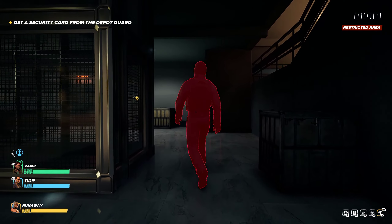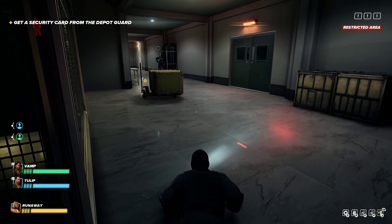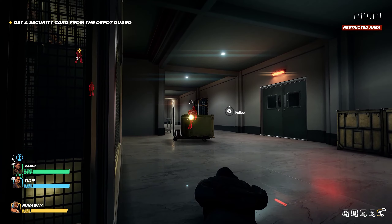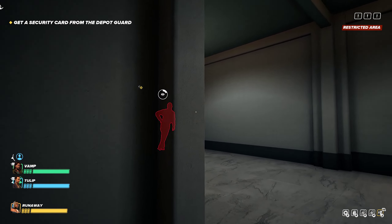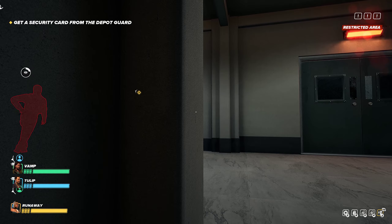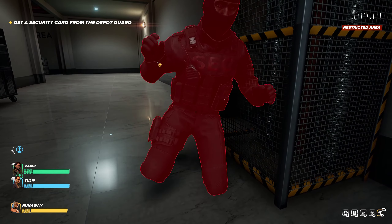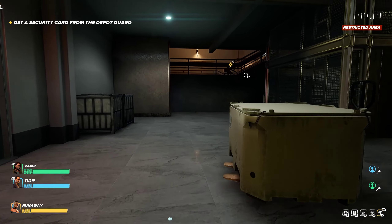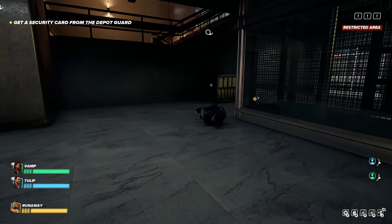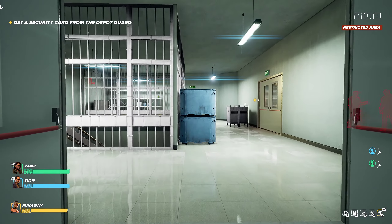I'm going to start disabling some of these guards because it's much easier once you get as many of them disabled as possible. Even though the cameras are still up, it's a lot easier to hide and keep moving through each of the guards. This guy I guess was too suspicious — I don't know why I didn't lower his suspicion meter. But I end up deciding it's a good idea to get these two into this room.